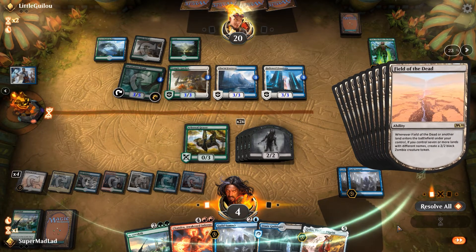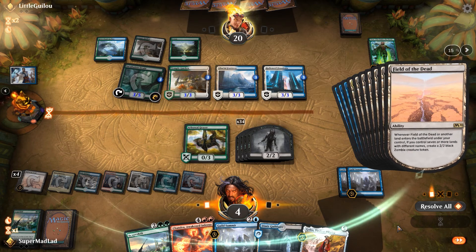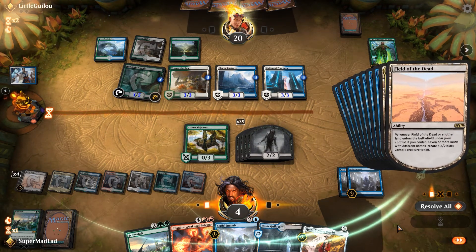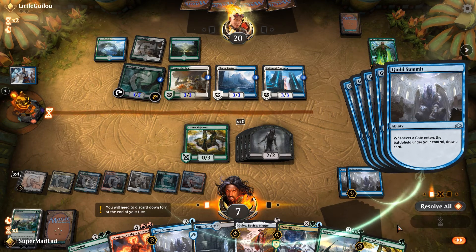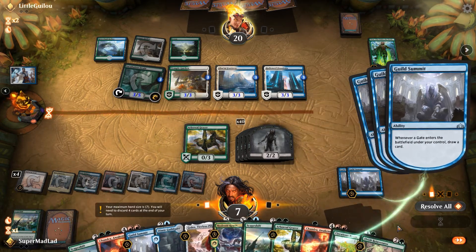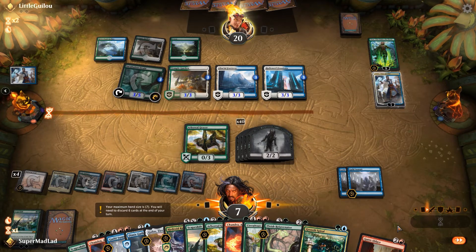How many zombies does that make? I think we've got a few zombies. This seems pretty good — just gonna put it out there. Let's get some life and then draw some cards. Hydro Crisis. Another Scapeshift. So, 42 twos, swinging for 80 over our opponent. I like it.